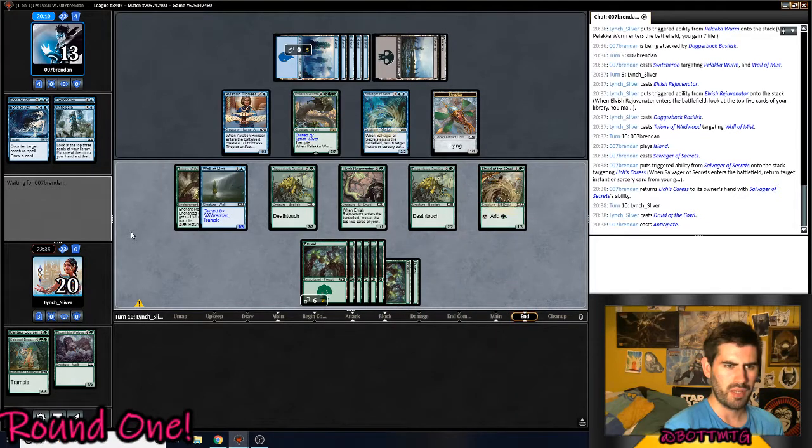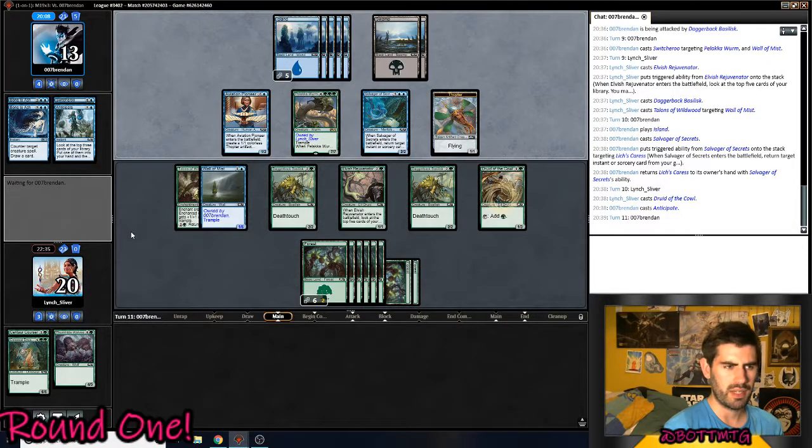We should have put the Talons on the Elvish Rejuvenator because the wall can't attack — it being 1-6 is pretty irrelevant. Pretty bad on my part. I just didn't want to put it on the Death Touchers because I'll be blocking that one.